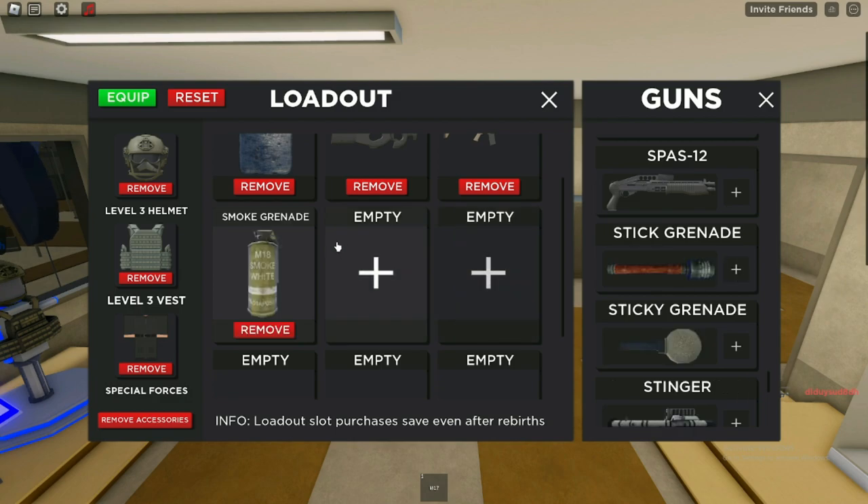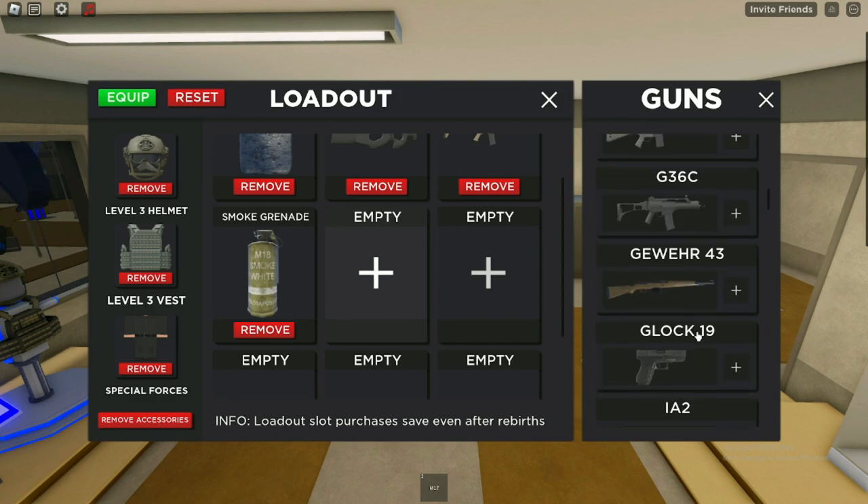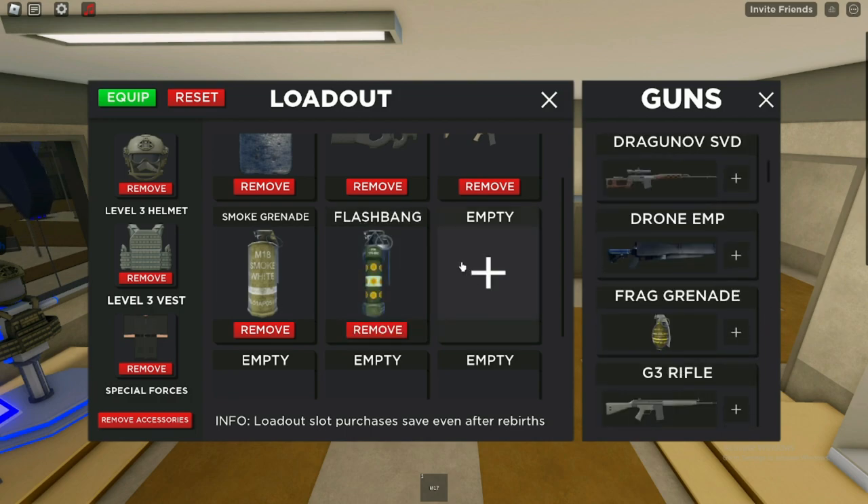Moving into our fourth slot, we have the smoke grenade. This is pretty good if you want to raid someone without them seeing you, or if you're in a battle and you don't want the enemy to directly shoot at you. It's definitely a great option.